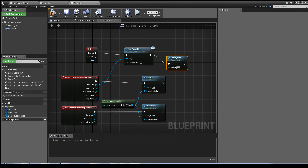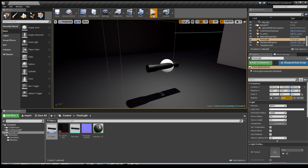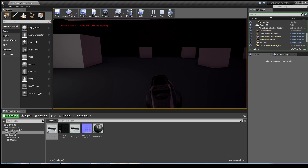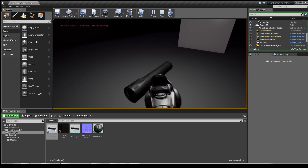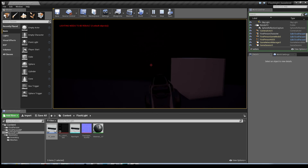Drag off Add Flashlight and search for Destroy Actor. What that will do is: the player enters the collision, it enables input, they press E to pick up the flashlight, it adds it to the inventory system as a string, and then it destroys the actor so it doesn't remain after being picked up - that would look a bit strange. I'll hit Compile and demonstrate. Nothing's happening at first, but I walked up to it, pressed E, and there you go - the flashlight ability is there.